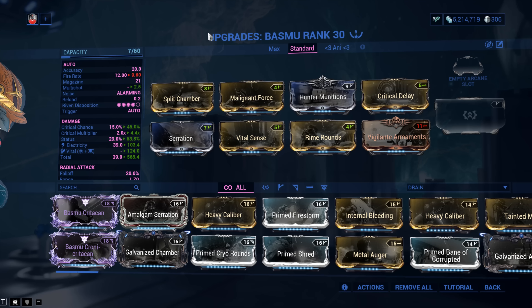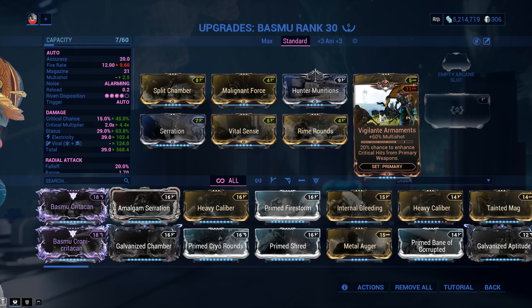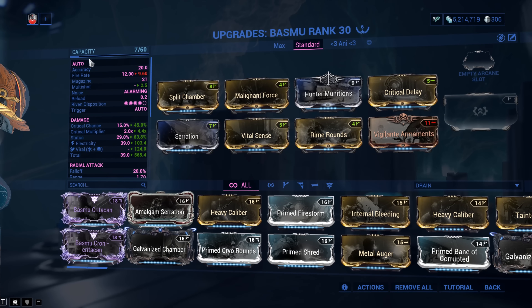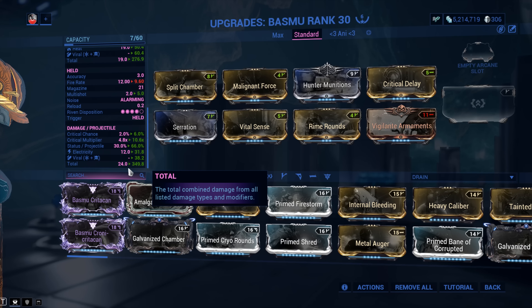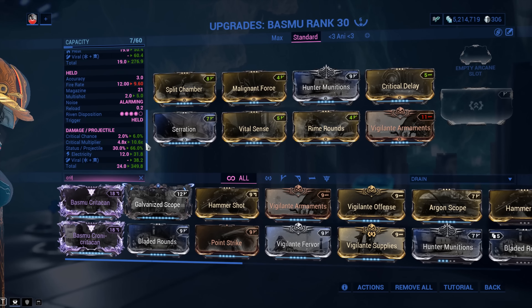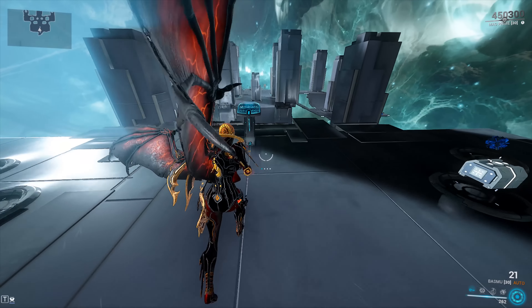Let's have a look at a standard build. This is what you might call an introductory-level setup — treat this as a jumping-off point if you're newer to the game. Damage mods: Serration, Split Chamber, Vigilante Armament for the double multishot. Critical chance and critical damage: Critical Delay and Vital Sense. We also have 60/60 elemental mods — Malignant Force and Rime Rounds — and of course Hunter Munitions, since we have a critical chance of 45%. Look at that critical multiplier: 10.6x with Vital Sense alone. And you can get even more if you choose to use Bladed Rounds — that's another 120%, putting you over 15-16x critical multiplier, though you'd need to source critical chance elsewhere.